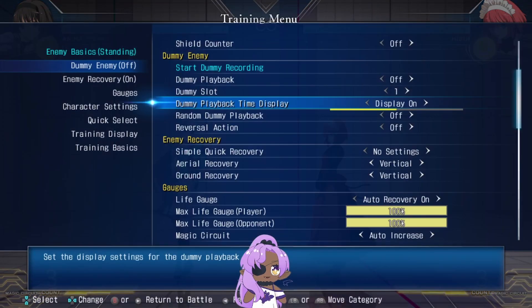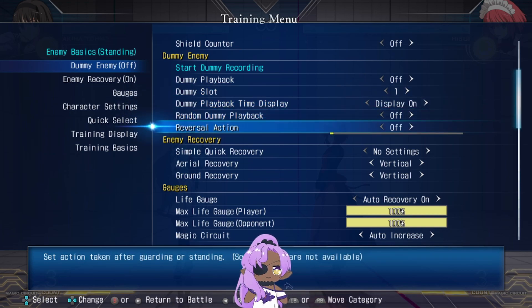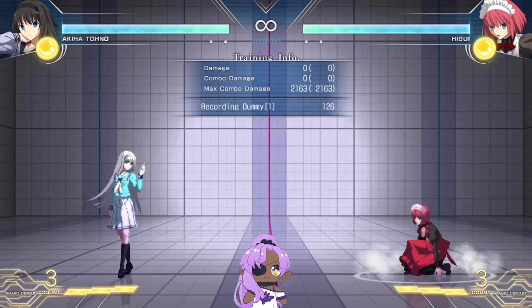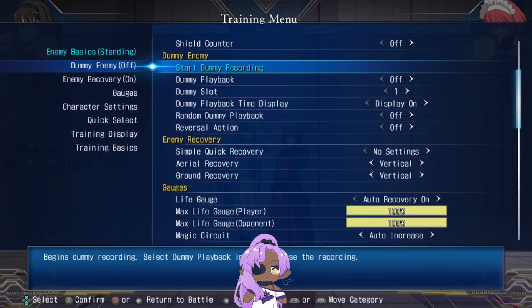Once you hit the button to stop recording, you get control of your character back, and if you hit the replay button the dummy moves on its own. If you want to use multiple slots, you do have to come into the menu and manually change the slots yourself — some people might ask why it wasn't made easier, but being able to record from a button shortcut is still very convenient.